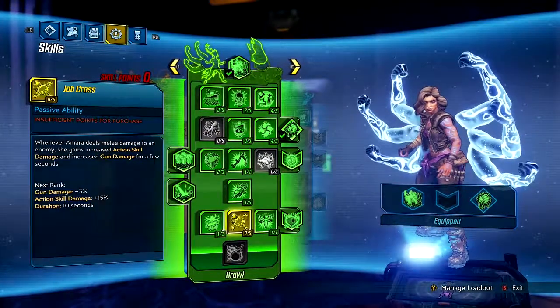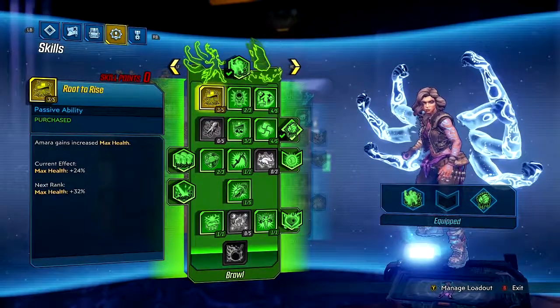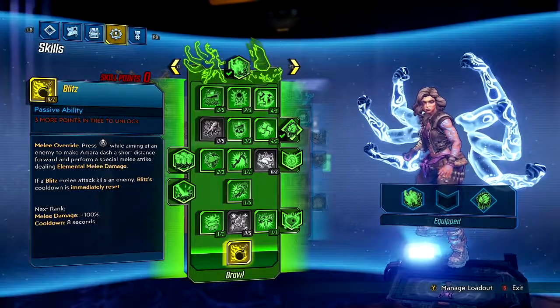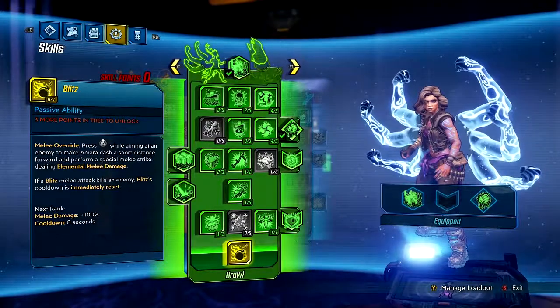The build I've gone with is basically: the lower your health, the quicker your health recharges. And I'm about to get a ranged melee attack, so that'll be really cool.